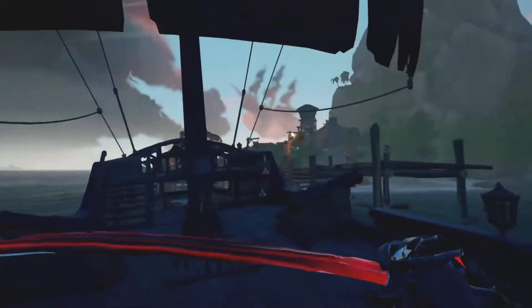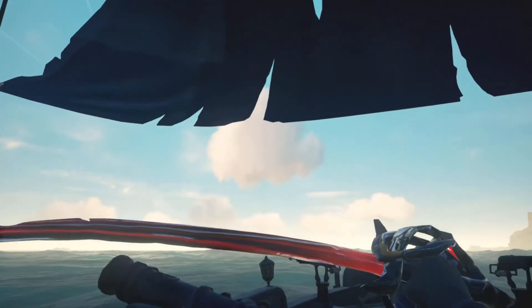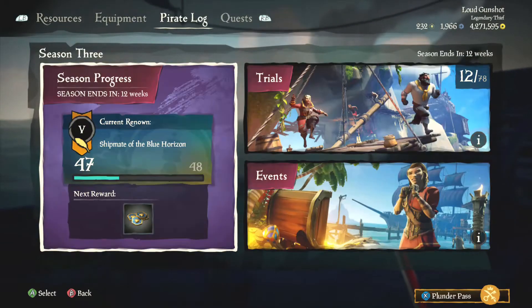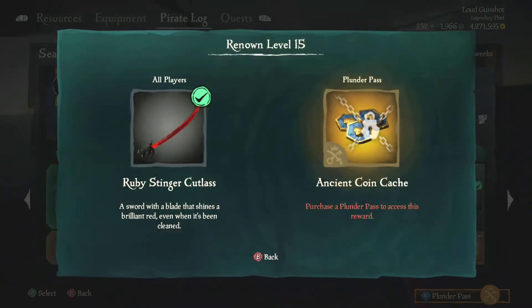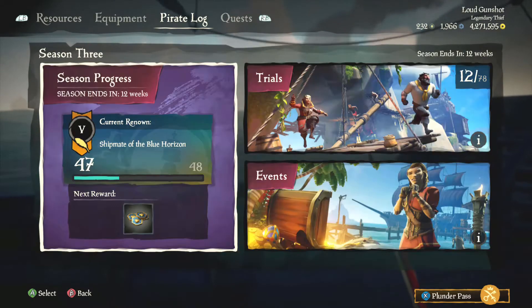It is so funny. To get the Ruby Stinger Cutlass, you have to be Tier 15 in the season pass. I'll show you right here — go into my season pass, go to 15, and here we go: the Ruby Stinger Cutlass. It looks so nice. You do not need to buy the Plunder Pass or anything, you just need to get to Tier 15.